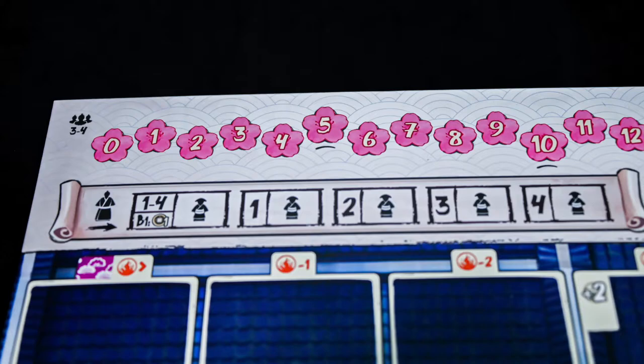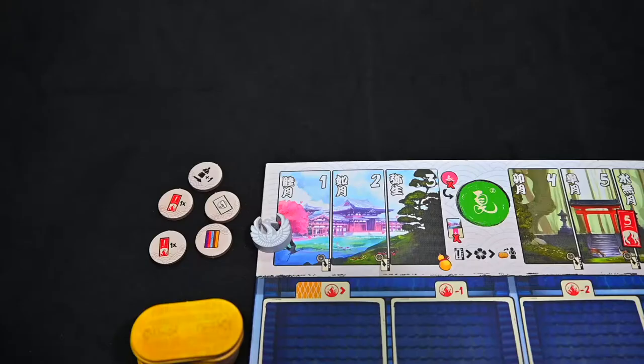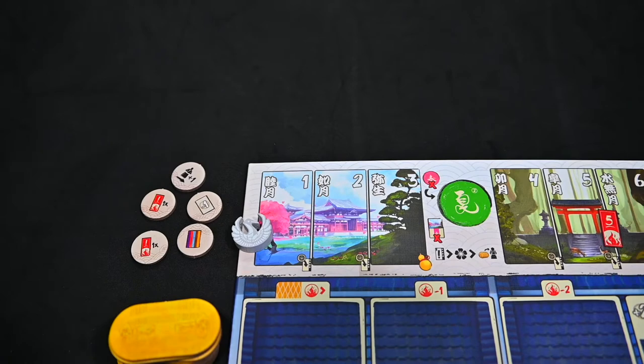To set up the game, place the game board in the center of the table with the side up equal to the number of players. Next, separate the cards for each season, identified by color and kanji printed on the back.